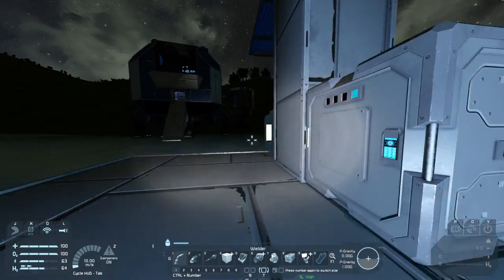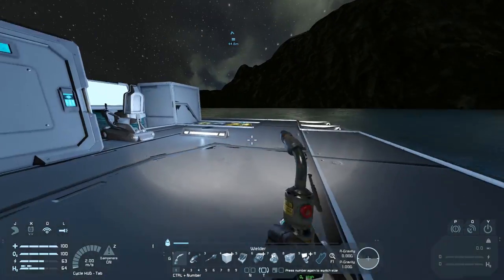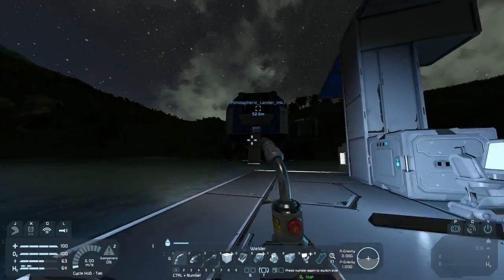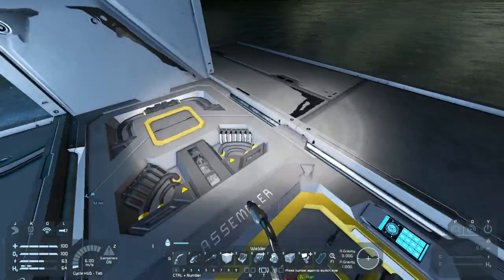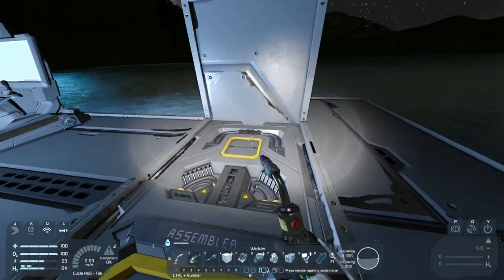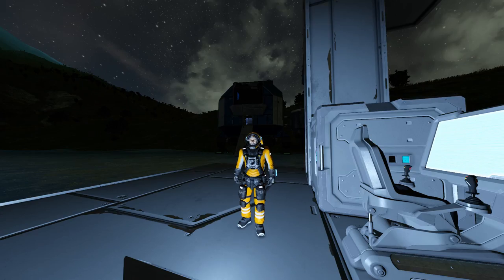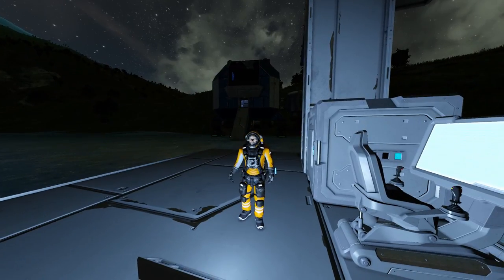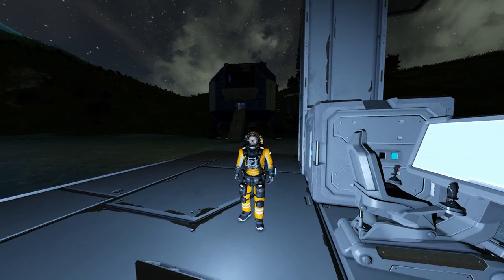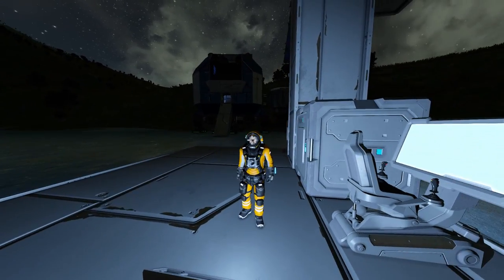We finished up our assembler on our little base. All we need is power, and once we have that this should be functioning just like the one in the lander. You can also see these little square slots — you can apply upgrades to make it go faster, which we'll do in the future. That's going to be it for this episode. If you like the video press the thumbs up button, and if you want to see more subscribe — I'll see you later.